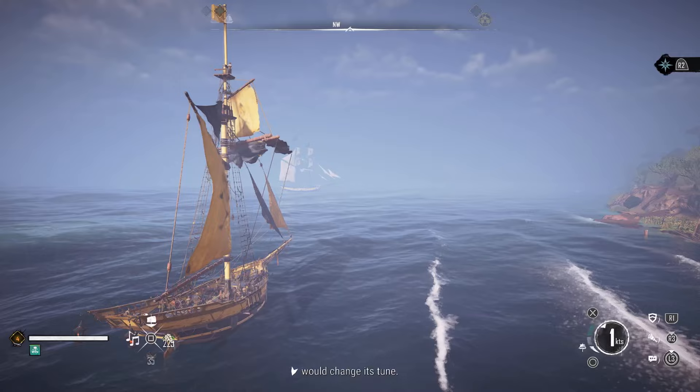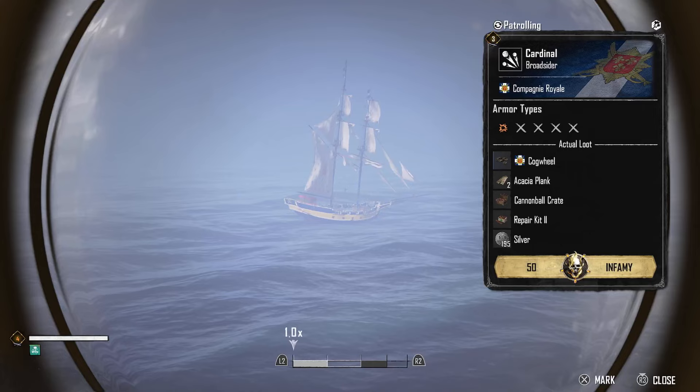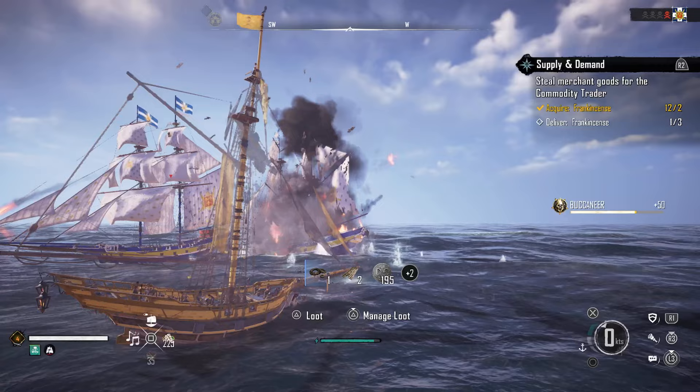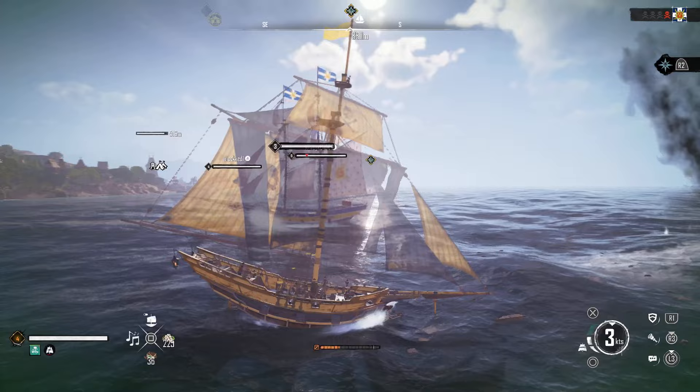Another method is when you're sailing around on the ocean — push down on the right analog stick to pull out your scope. When you look at a ship, it'll tell you the actual loot that is guaranteed from that encounter. If you take a look in that list, second from the bottom, it'll tell you that you'll get a repair kit two, for instance. And here at the bottom right, you can see one repair kit two that I got from destroying that ship.